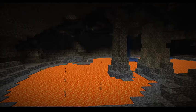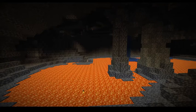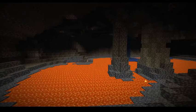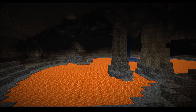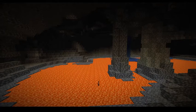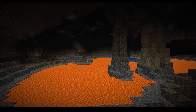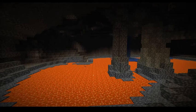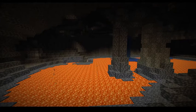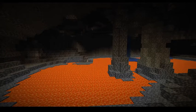Noodle caves no longer generate above Y30, so the surface should be less riddled with holes. They removed deepslate blobs above Y0 and extended the vertical range of the blobs of smaller iron ore to make it possible to find iron in caves near the surface. And they slightly reduced the amount of normal-sized iron blobs to compensate for large ore veins and the increased range of smaller blobs.